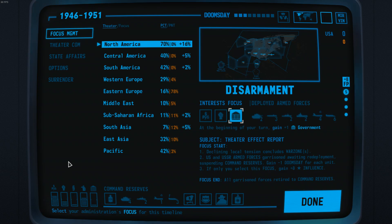The second interest is popular support. This describes what the populace thinks about you, both in your nation and worldwide. If it is too low, they may oust you. If it is too high, there may be a populace rising up and ousting you as well.